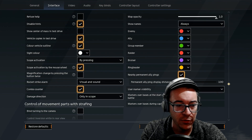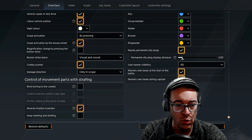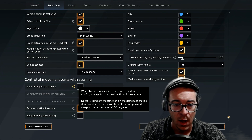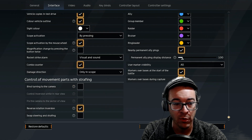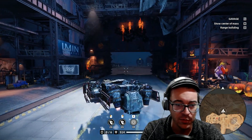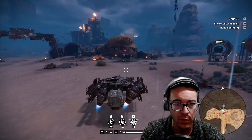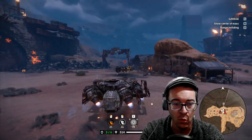Now in Interface, go down to Control of Movement Parts with Strafing. You need to untick things like Bind Turning to Camera — when turned on, cars with movement parts and strafing always turn in the direction of the camera. You might not want that on if that's not what you're used to. You can also do Road Reverse Rotation inversion. If you're going to do sideways hovers and you want those to work and make sense, you're going to need to tweak those settings so that it works.